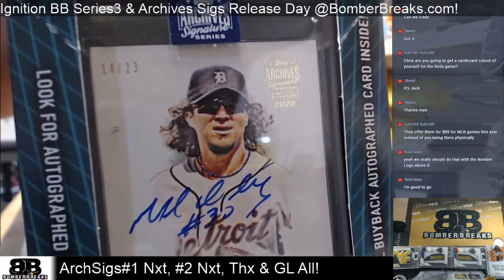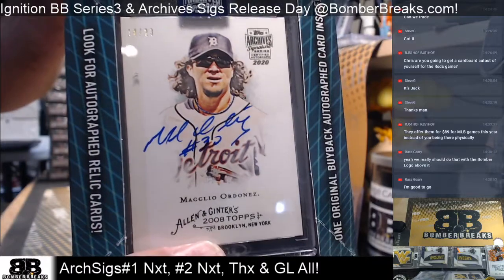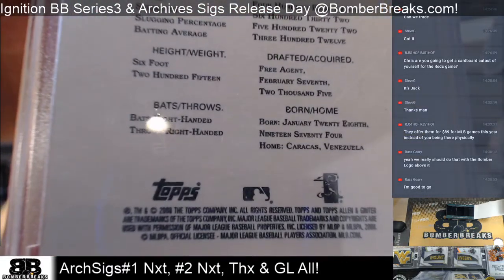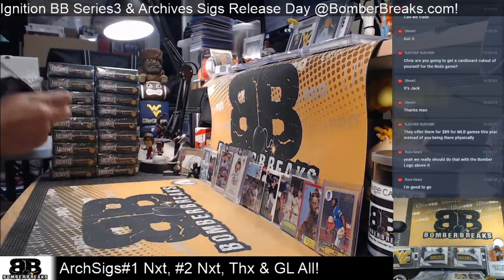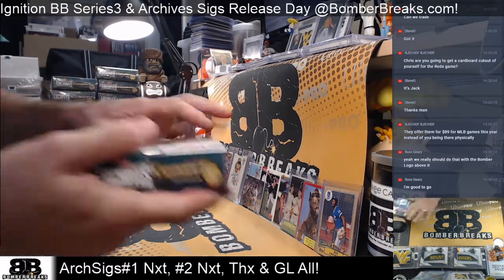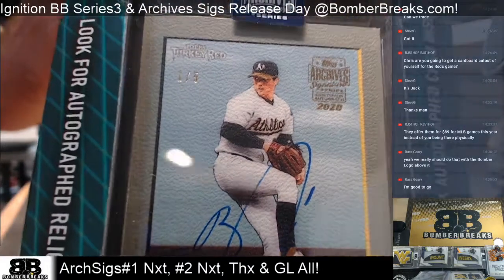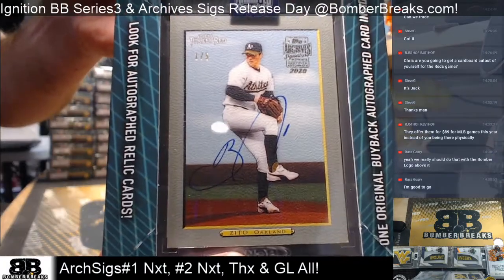I barely won very many in fantasy baseball — such a long season, right? Magglio Ordonez, 14 of 23, from 2008. Next — ooh, low number! Oakland pitcher, serial number one of five — Turkey Red Barry Zito! Boom!